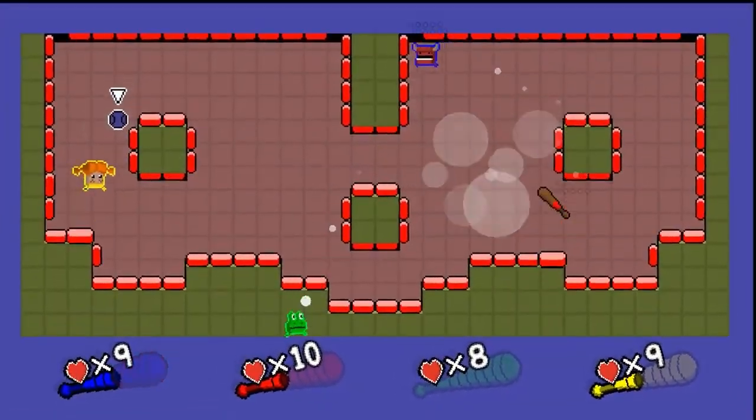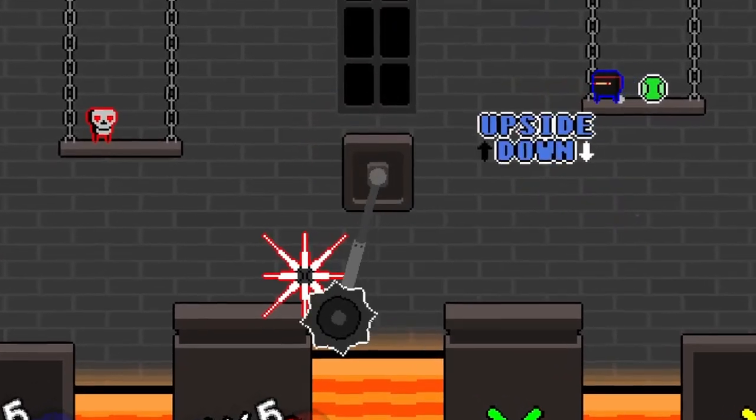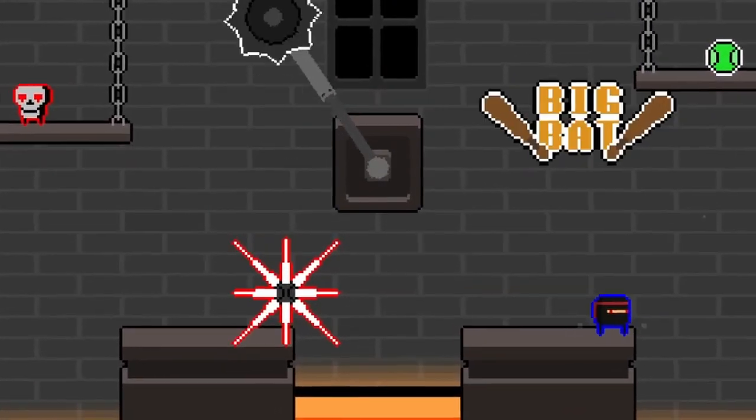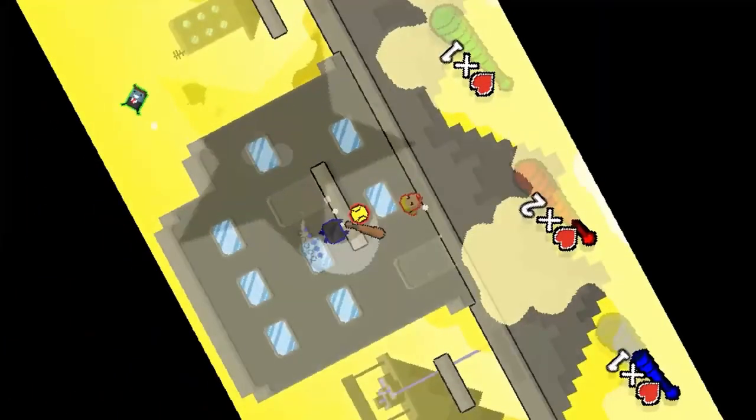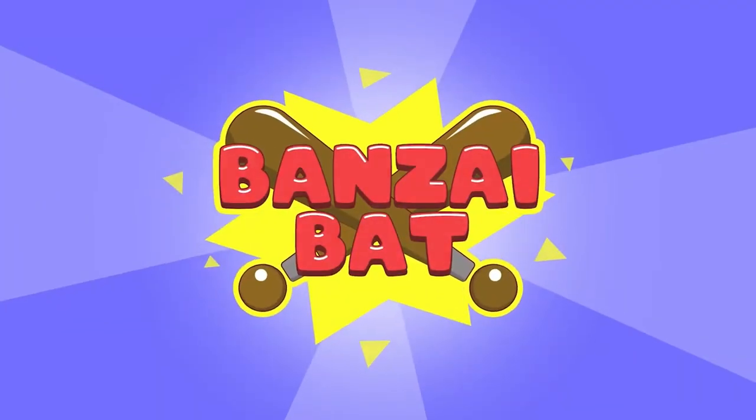You can even share your custom stages with your friends through the use of codes. Aside from the ability to design your own levels, we also loved the power-ups that would occasionally show up. You never know if you're going to get a big bat to help conquer your friends, slow down time, or flip the map upside down.